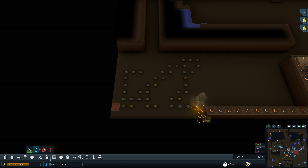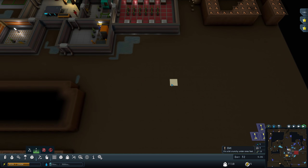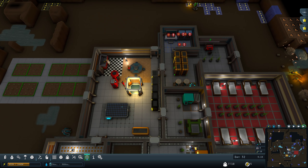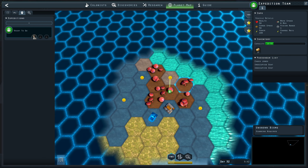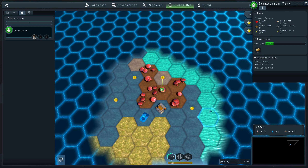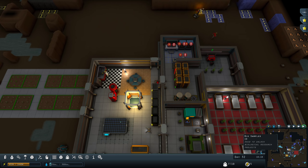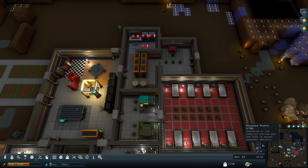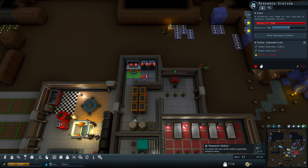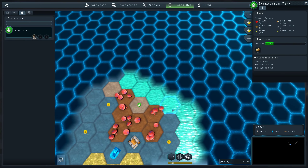I'm also sort of strip mining my home cavern, so soon that will be out of resources. You get research points through the research station, but you can get tech fragments and biosamples from the surface only — and that's what I'm trying to do.